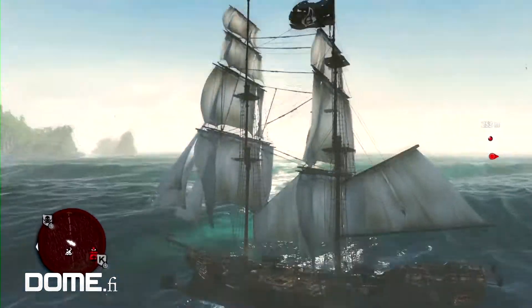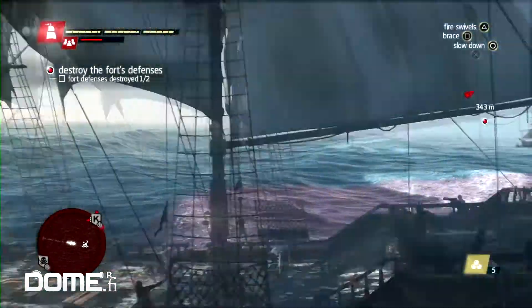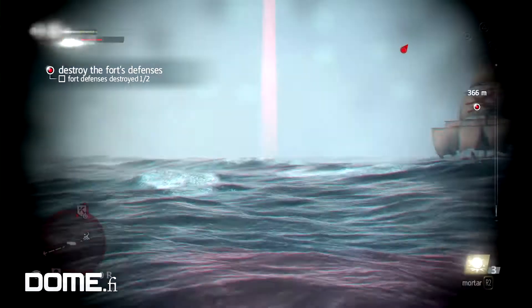In Assassin's Creed 3 you're always at the ship's wheel, so you know where you're going to see the ocean from. But now you can be on top of a cliff looking down about to do a leap of faith, or swimming in the water, or boarding another ship. From every angle you can look at the ocean, across all different conditions — sunny, night time, raining — it needs to look great in all of these conditions, and that took a lot of extra work.